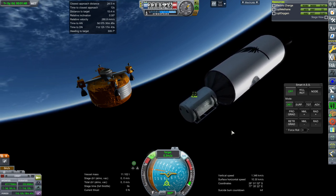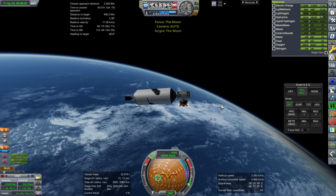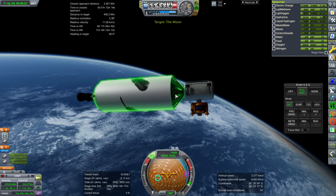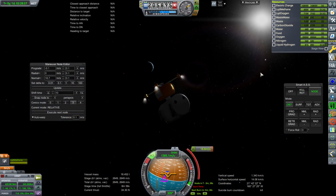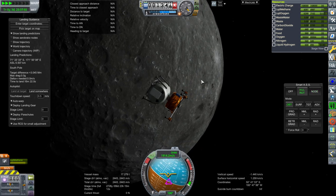I apparently missed recording the launch of this first base module on the New Glenn rocket, but here it is transferring to the moon, and it will land with the assistance of that orange — that's what I call that sort of sky crane system. Unfortunately, I was expecting the New Glenn upper stage would capture this into orbit around the moon, but it didn't have enough, so the orange had to do it, and that was not according to plan.